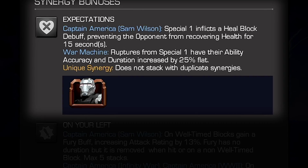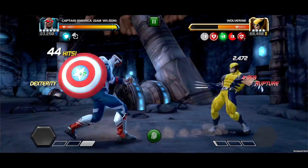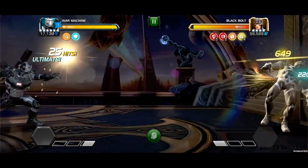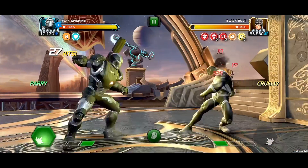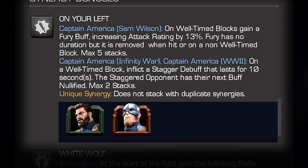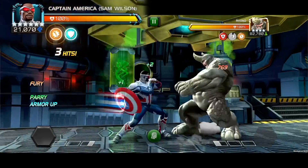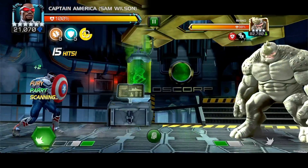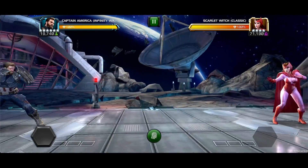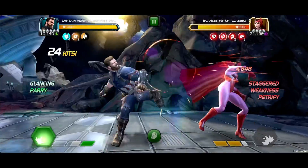For the Expectations synergy, with War Machine on the team, Captain America's Special 1 inflicts a Heel Block debuff preventing the opponent from recovering health for 15 seconds. With War Machine, Ruptures from Special 1 have their ability accuracy and duration increased by a flat 25%. For the On Your Left synergy, with Captain America Infinity War or Captain America World War 2 on the team, Captain America Sam Wilson on well-timed blocks gains an indefinite Fury buff increasing attack rating by 13%, maxing at 5 stacks. This Fury buff is removed if the opponent hits into a non-well-timed block. With both Captain America Infinity War and World War 2, well-timed blocks inflict a Stagger debuff lasting for 10 seconds, maxing at 2 stacks.